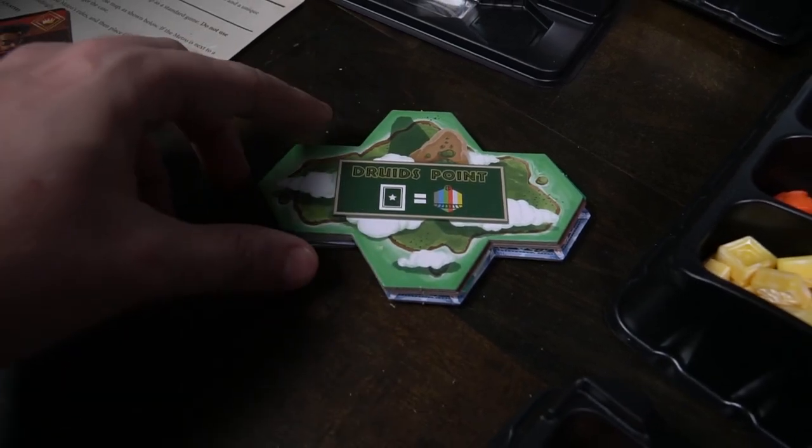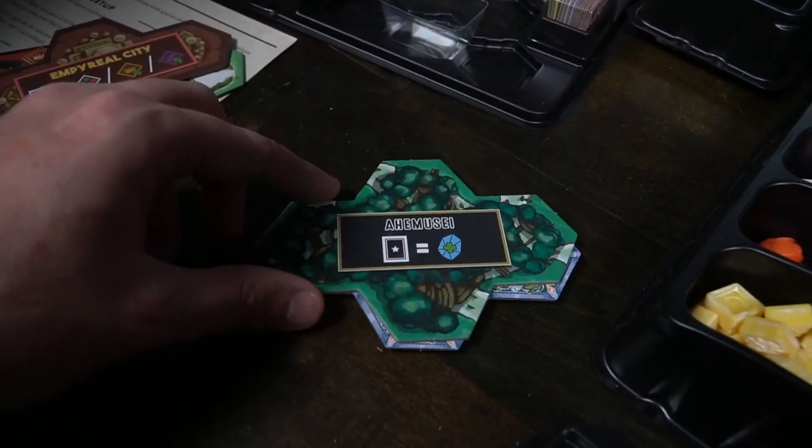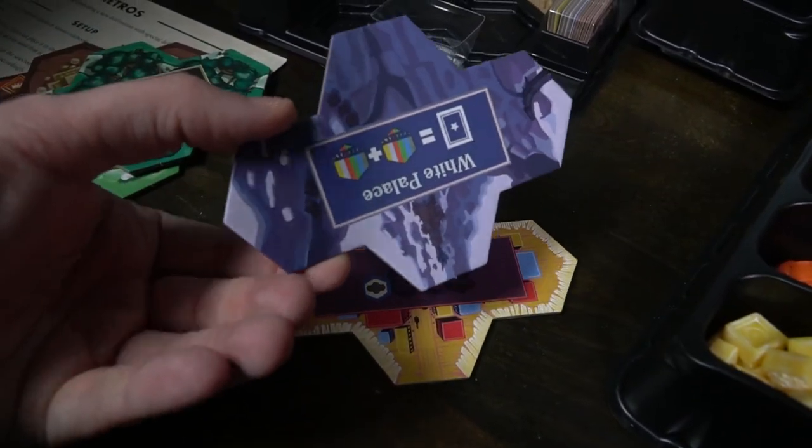This game is all about trains, gathering resources, creating more trains, and delivering your resources to these cities here. There's also, for As Above So Below, a metro expansion which will include these little metro stations which you can place on your board. They're similar to cities in how you deliver to them, but they're kind of like a wild city, and they have some unique type of resource or function that gains you even more benefits along the way in Imperial.